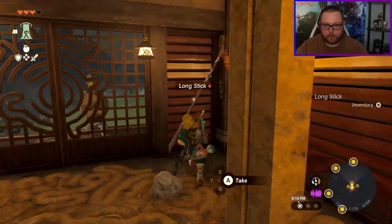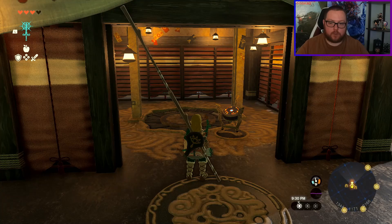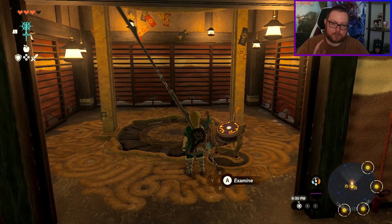Now that you're in the tower, just pick up the sticks and the door will be able to be opened. Once you open the door, Bilson will be able to fix the pad and you'll unlock the tower. If you enjoyed this video and want to see more Zelda content, make sure to like and subscribe — thanks for watching!